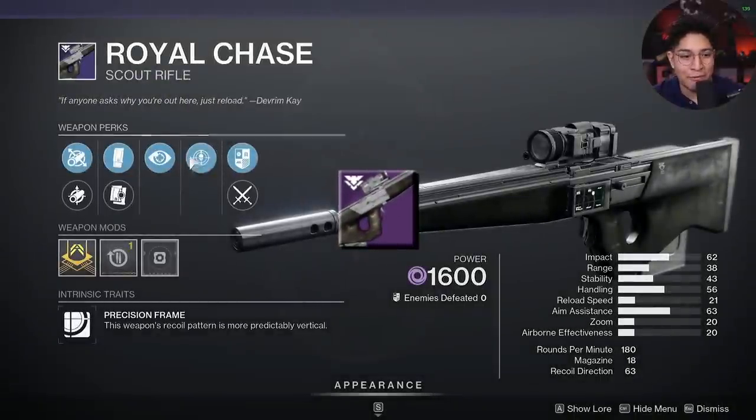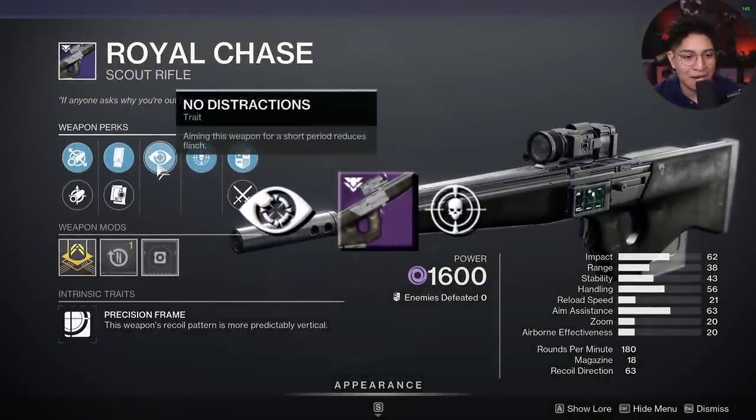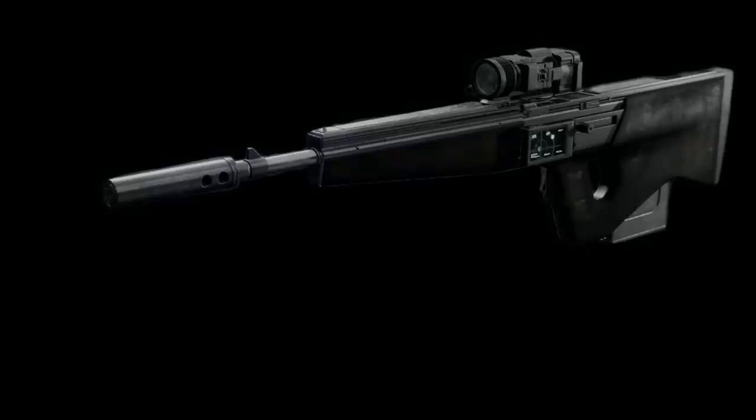Next up, the Royal Chase, a Scout Rifle with Threat Detector and no distractions. It looks nice, but it does not clap.